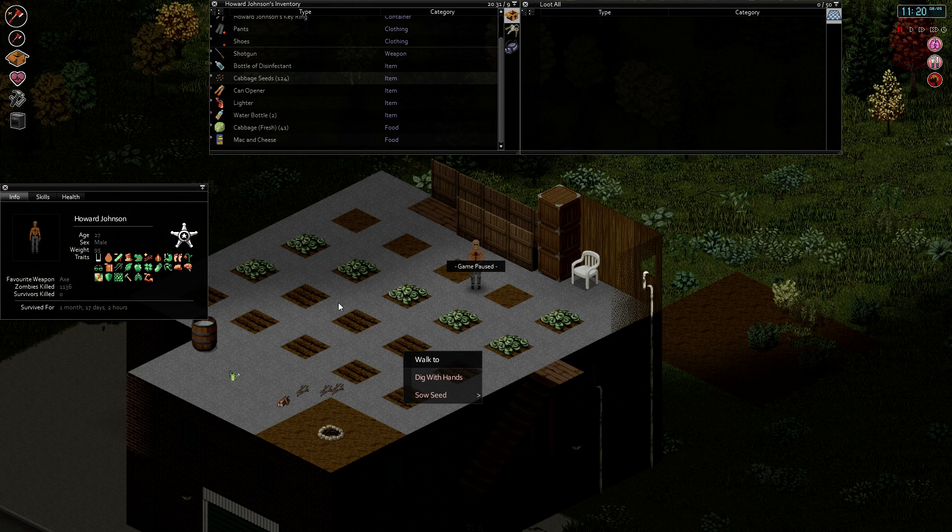You can see here that I've got 124 seeds. I think I only had like 7 before I harvested. And I was able to get 41 cabbages. So that's quite a bit of food to process with cooking.